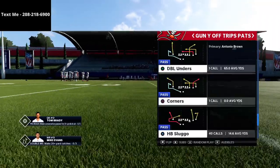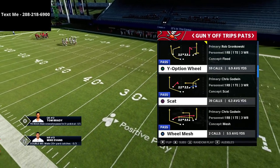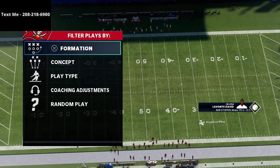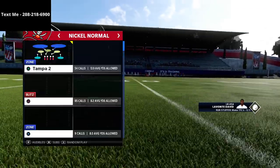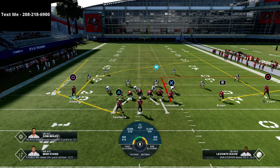We're going to take a look at this play called Y-Option Wheel. Then we're going to go into nickel 334 or nickel normal, sub in some backups, and show this against cover four quarters. It's a relatively simple setup, and what I like about this concept is there are just so many little nuances that you can do with this offense.